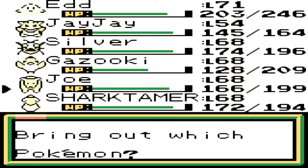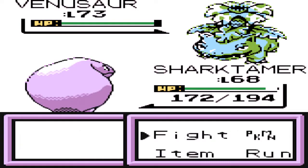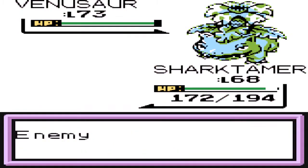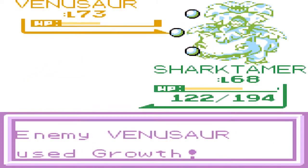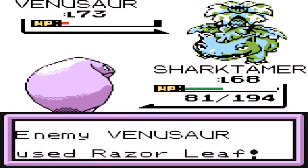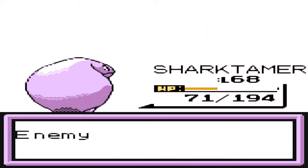A Venusaur. I'm just thinking about going to Gazuki but I'm worried because he is somewhat frail. It's going to be a pretty powerful Solar Beam. Even though Shark Tamer just resists it, which is always good in that respect. Razor Leaf — that's not really going to do it. Okay, it's going to get a crit and do more. And Solar Beam — so that's kind of annoying. But oh well.